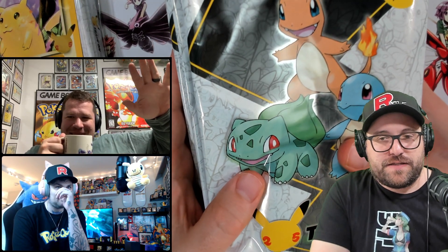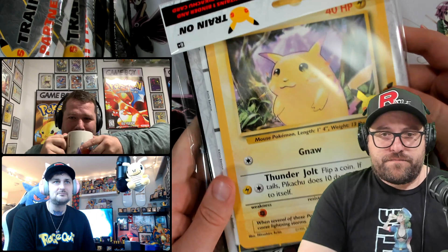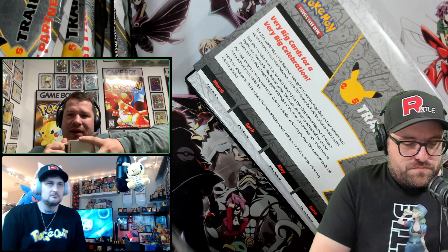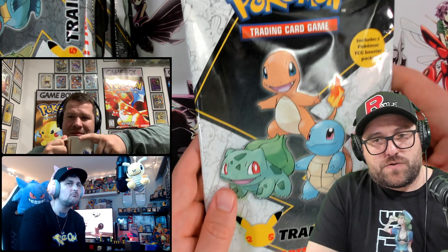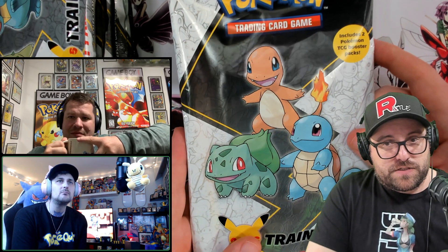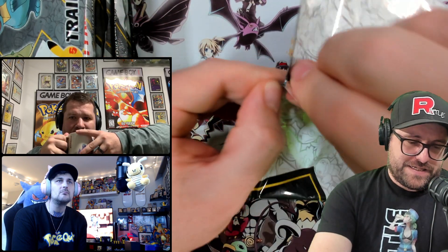Hey guys, welcome back — it is Jumbo time here with Jumbo Fits for the Jumbo event, the 10-part series — 11-part if you count the first full set, Jumbo Fest 95. We got Pikachu and his binder, we got psapikachu.com, which you should go visit and buy your Pokemon products there — great spot to pre-order stuff. He's got a jumbo deal out right now too. There's always some awesome deal going on, and most of it sells out fast. If you're in the Discord — which you should have joined by now — I usually post updates on restocking and sales there.